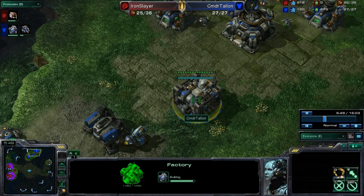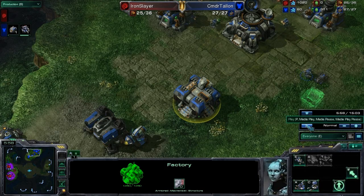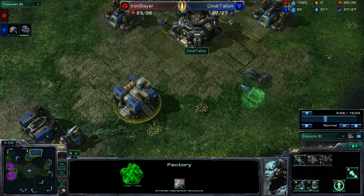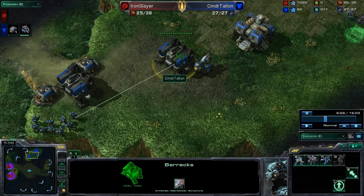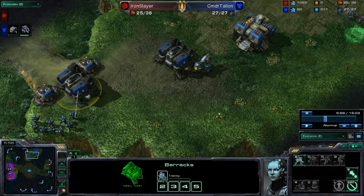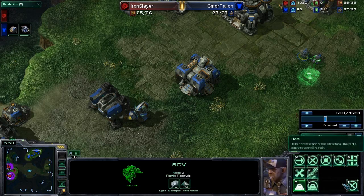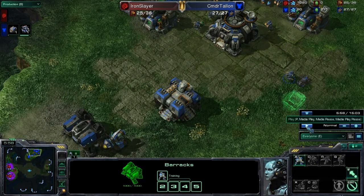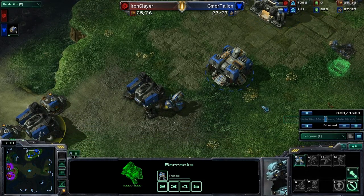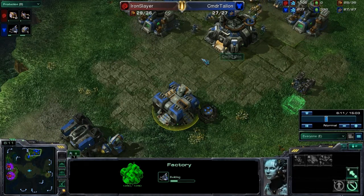He's got a tech lab ready to go as soon as this factory is done, and he could turn around and start building a starport. Right when he finds out he's supply blocked, he can't build any more units. He's got kind of two options: he can start researching tech. This marine is blocked — supply depots take thirty seconds — so he might as well cancel that marine. That gives him 130 minerals, so he could start building this starport down here pretty quickly and get started on that.